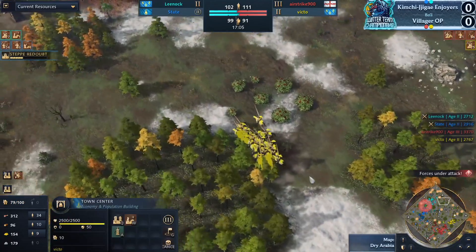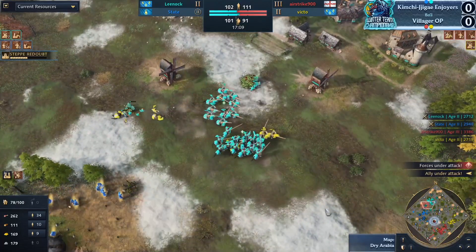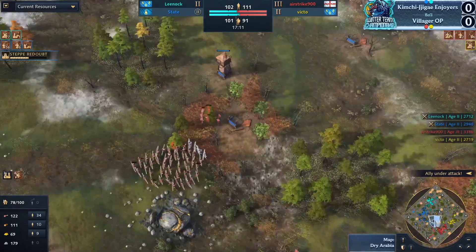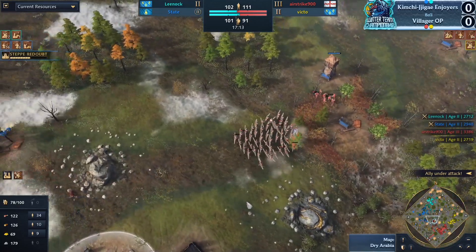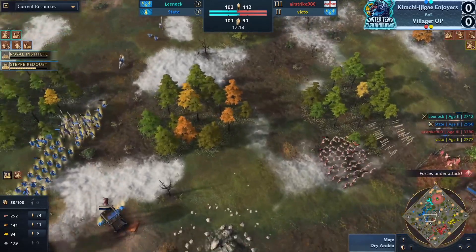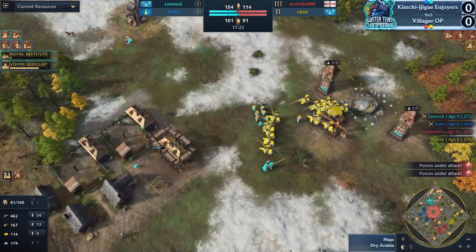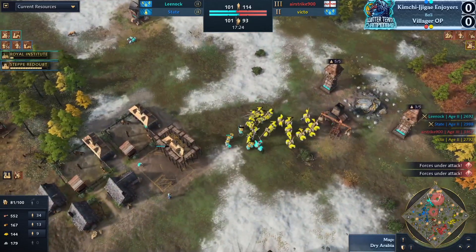The big question is how quickly Airstrike looks for his upgrades and whether he potentially looks to push the enemy before they get theirs. We've got our answer right now — veterancy coming through on the longbowmen. At the same time, both of the Kimchi Enjoyers are aging up: Steppe Redoubt and Royal Institute both coming in, and another huge raid from Victo.